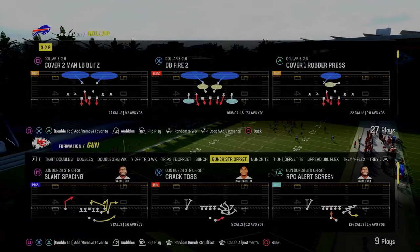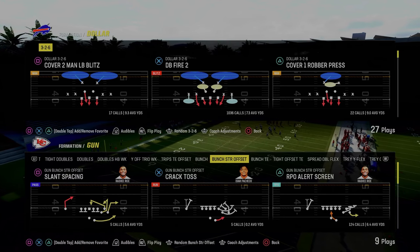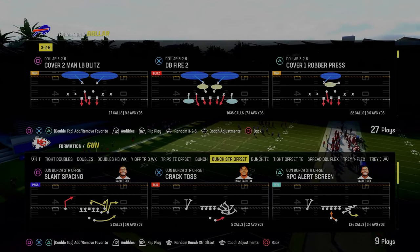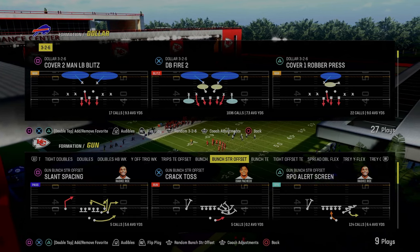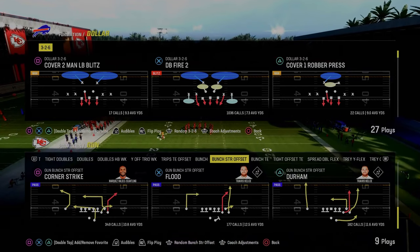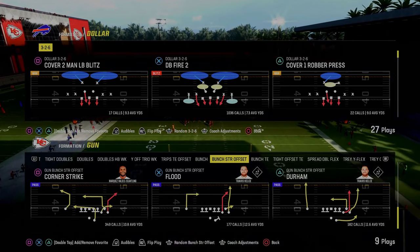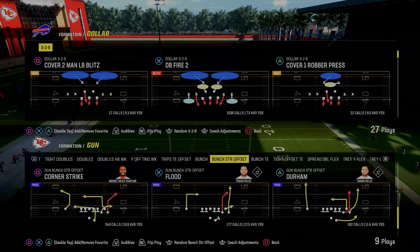Today's video I'm going to show you one of the coolest things you can do on defense in Madden 24, and it is known as the cross man concept. We're going to apply this concept to defending one of the better formations in Madden 24, which is the bunch strong offset. You could apply this to gun bunch or trips — I just want to show the power of the cross man system.